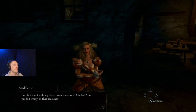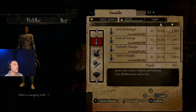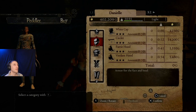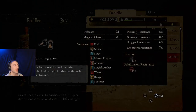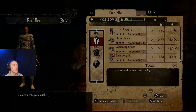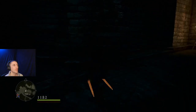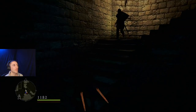Let's talk to Madeline first. Her dialogue has changed with nighttime. I didn't check the weapons — it's all the same. The gloaming shoes: 'Jet black shoes that melt into the night, lightweight for dancing through the shadows.' Anybody can wear them, but they're not very good. Gotta go meet Miss Mirabel at the castle. This way is faster because we can parkour our way there.